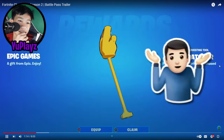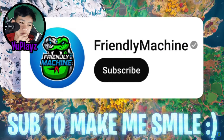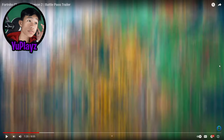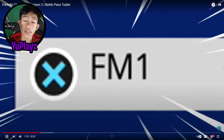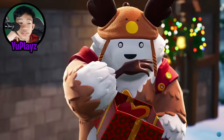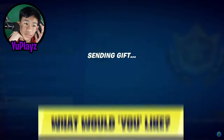Before we move on to number two, make sure you hit the subscribe button and turn on all notifications. Use code FM1 in the item shop — one of the easiest codes out there. We're also gifting five different subscribers every single day on YouTube, so if you haven't subscribed, now's the time.